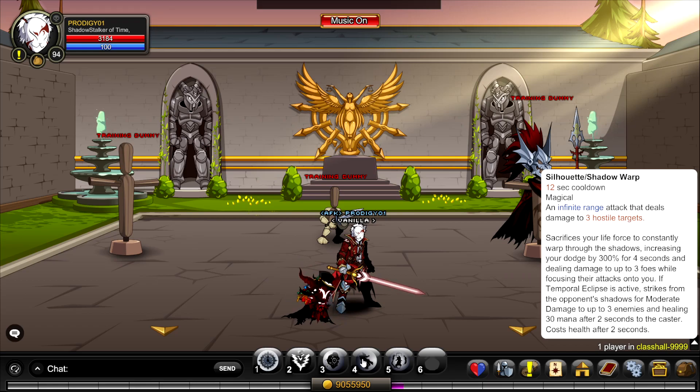Skill 4, Silhouette Shadow Warp — as I said, this damages you over time. It's a DoT on yourself, taking a portion of your health, but it increases your dodge chance by 300 for four seconds. It also focuses attacks onto you, kind of like a taunt or roar, drawing all enemies to attack you as a single target rather than your friends.